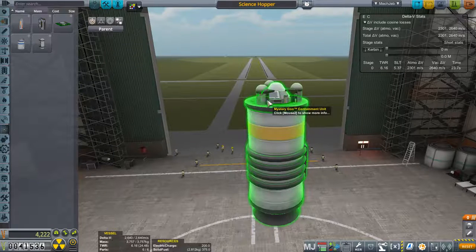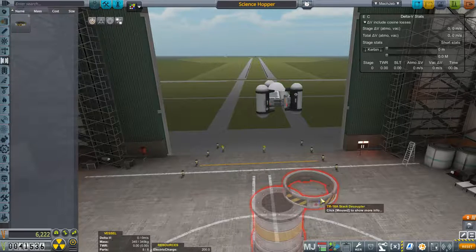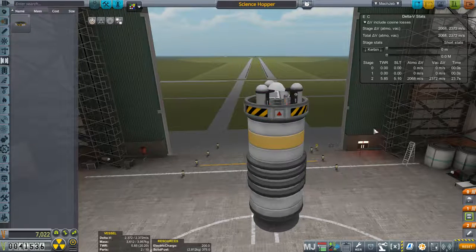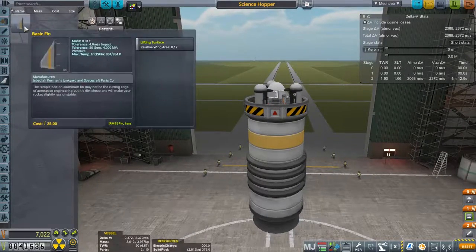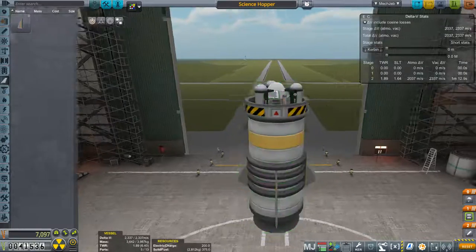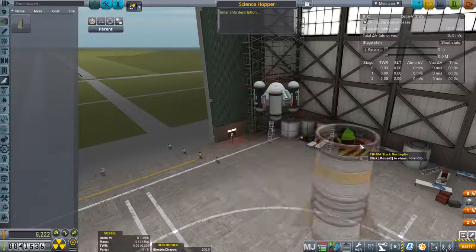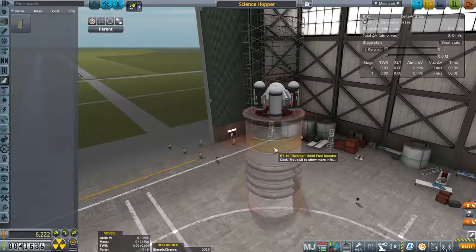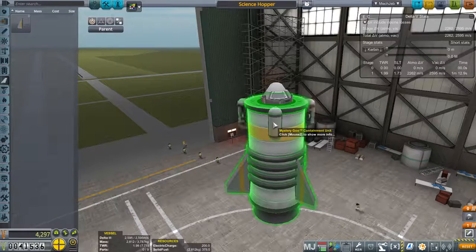So what can we do next? We still need to get the altitude record and escape the atmosphere. This one will be a science boogie mission, but I'll do that some other time. Test the hammer — yes, I will be using this. And I don't have any more contract space, so let's build our next vessel.